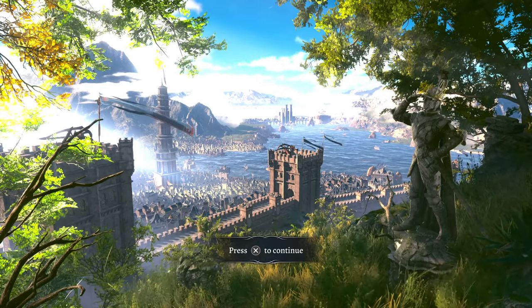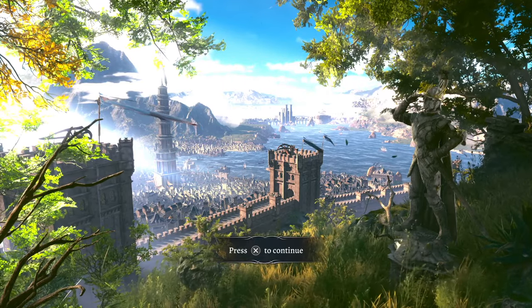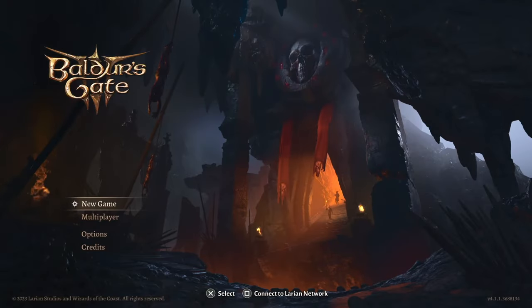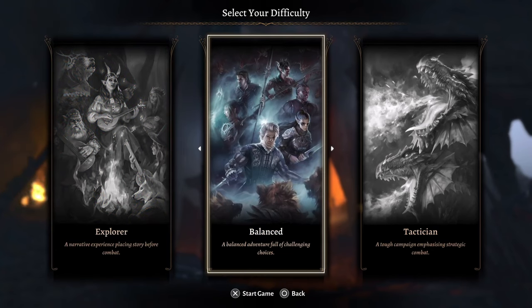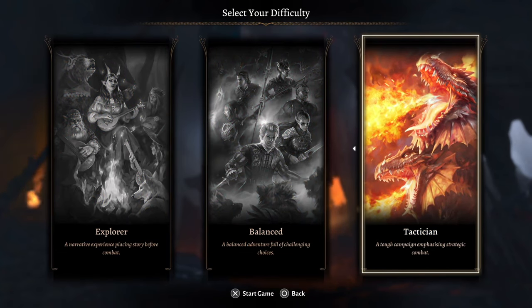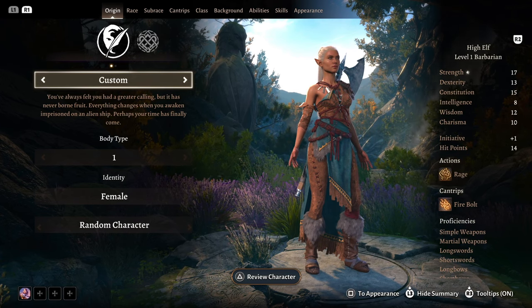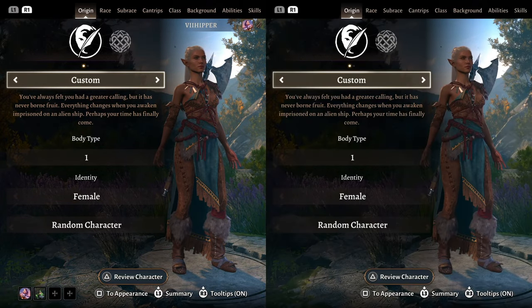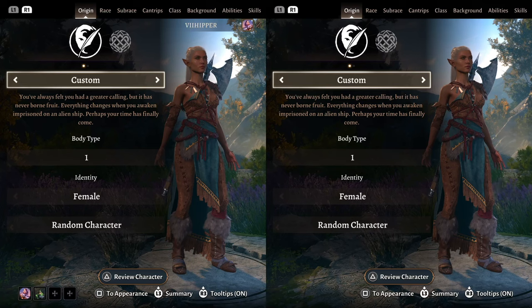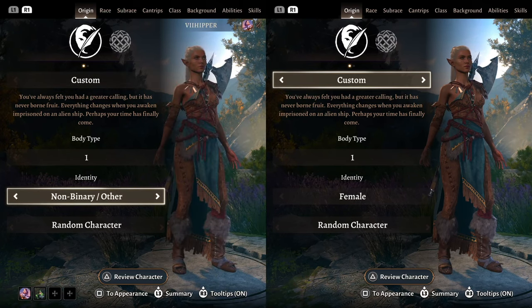I've waited years for this game, especially for the couch co-op aspect. The way you start is to choose New Game — not Multiplayer — in the main menu. That's the same as in Divinity. After that you go to the character creator, and all you have to do is log in with the second controller and press Start. That's it — the second player will join and be able to create their own character exactly like player one does.